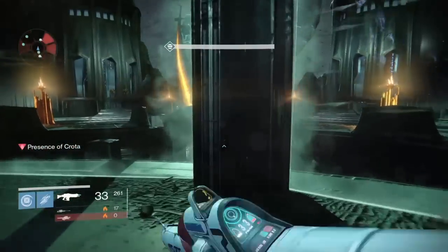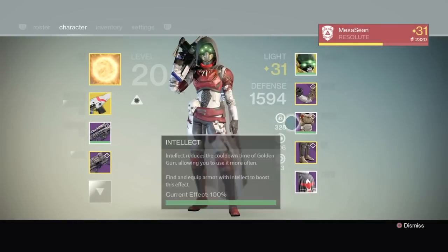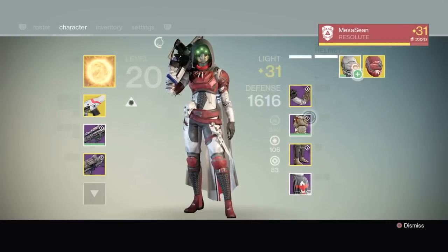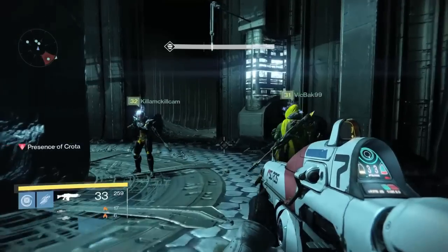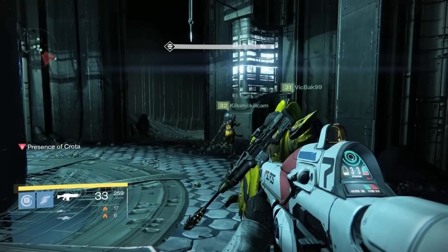What Dank recommended was: if you have a Voidwalker, nova bomb that stairwell to create orbs so everyone running up gets a health boost. Someone killed the cursed thrall early and we didn't have a Voidwalker, so we didn't need it this time.